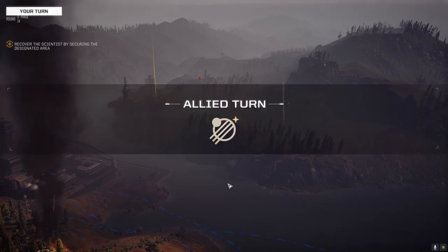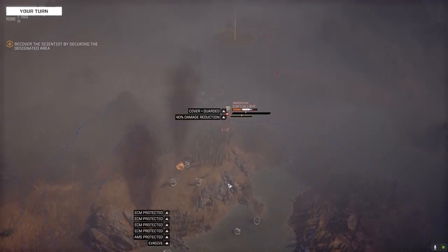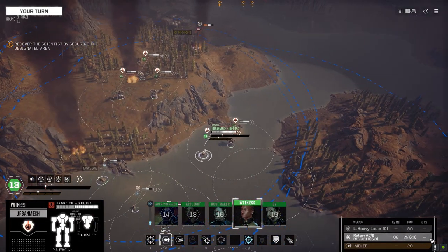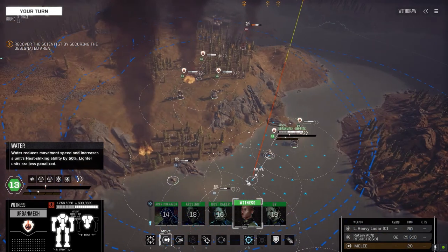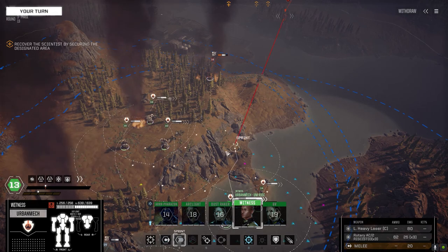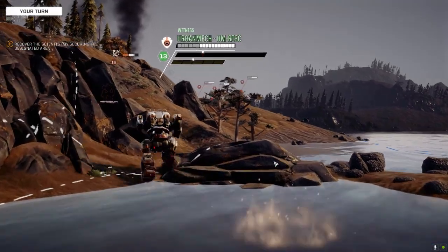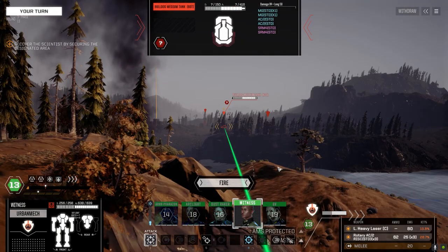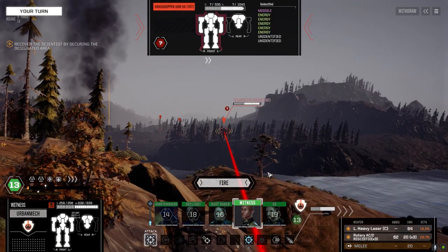The same guy working on the vehicle mod and lance mods is also working on a mod for altering your fire order - which weapons fire first. There are little arrows to move weapons up or down in firing priority. It's really cool looking. That puts me in position to shoot a vehicle and gives me some nice protection. Can we get this guy? Not very well - 28.